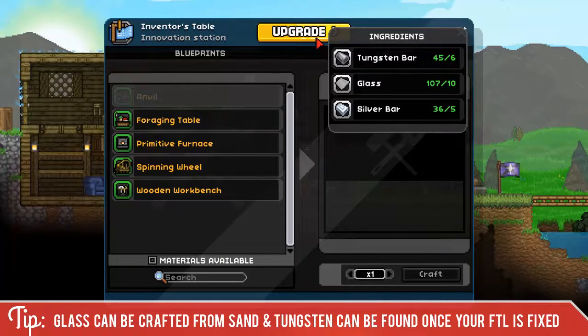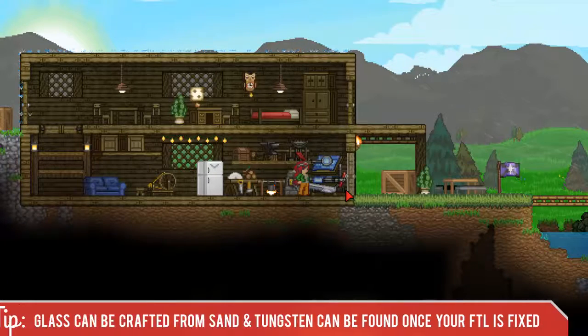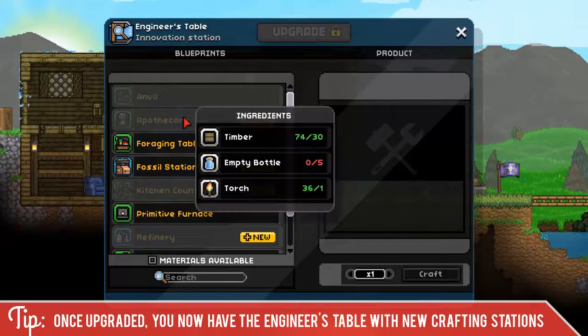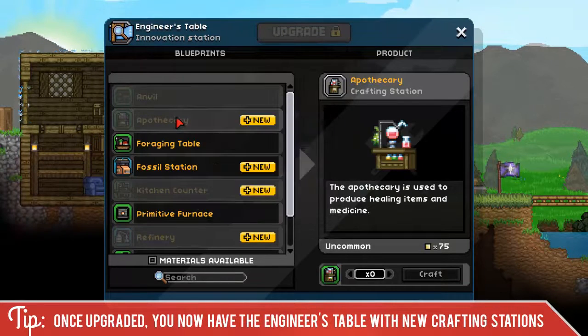Once you have the required ingredients, you can go ahead and hit the upgrade button. You'll see it transformed a little bit and changed in looks, and now it's the engineers table.